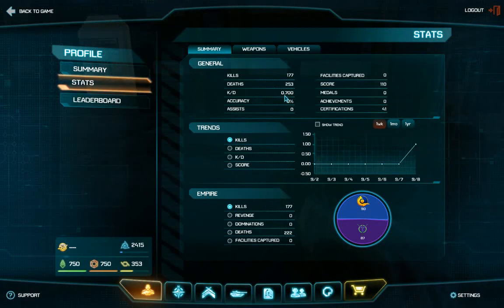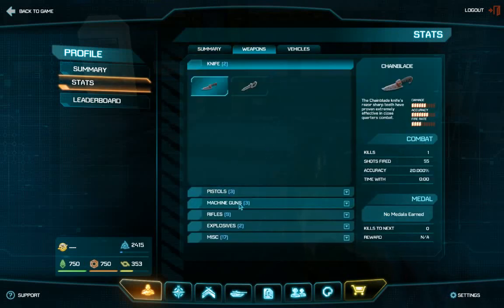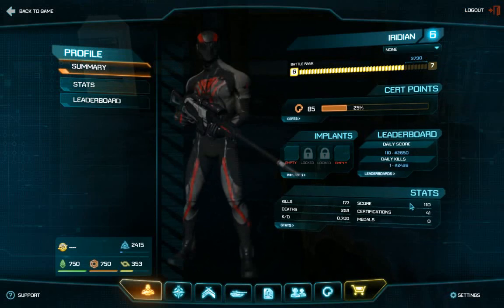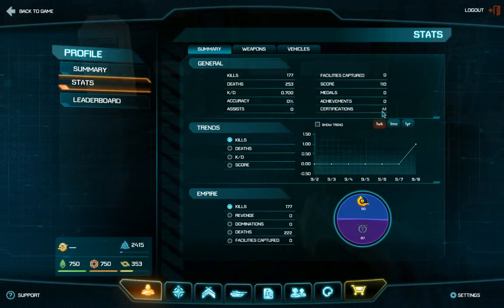Your kill/death ratio and stuff is pretty low with me because you simply don't get a lot of kills while flying a Galaxy. Accuracy isn't implemented yet, same with assists. Medals were active — I believe I had one, but I think it went away because I had quite a lot of kills with one of my machine guns. It says a bronze medal but it doesn't show up yet in the medal section. We've allocated 41 certifications. There's a trends screen with a nice graph — this is my trend going up for kills and deaths.